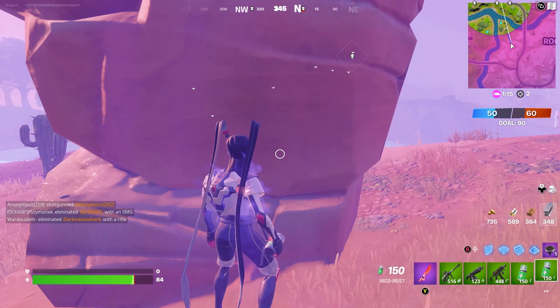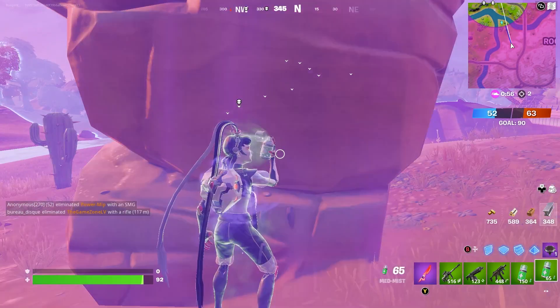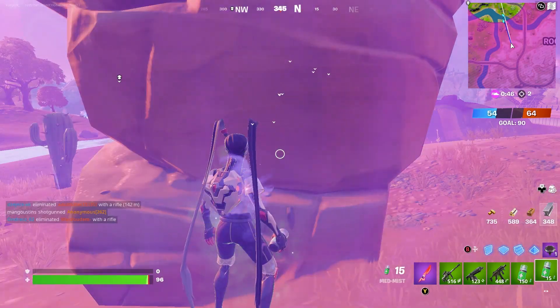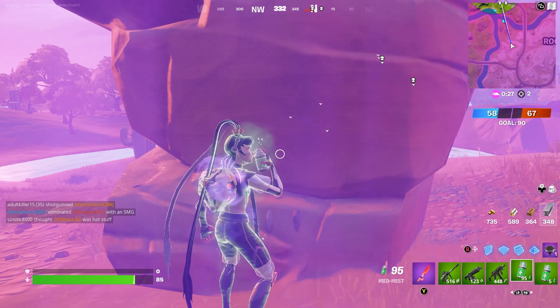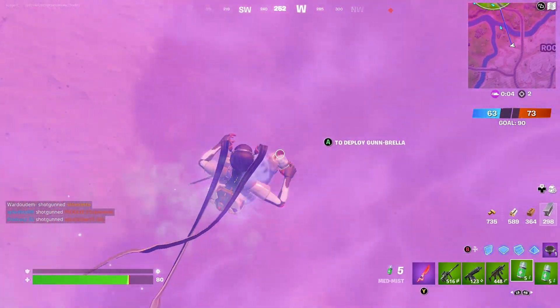Make sure you don't use the whole Mad Mist, because once it hits zero it's gone — it won't give you another Mad Mist on respawn. To increase the speed of this trick, it's better to keep as many Mad Mist items as possible. Build up a ramp and jump down again.